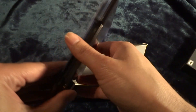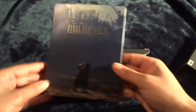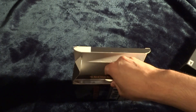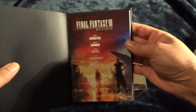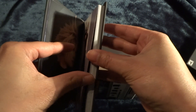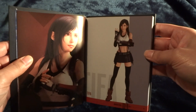We got a steelbook case here. And next up we got an art book. Take a look at a couple pages in here. We got our boy Cloud right there. My boy Barrett. Tifa — everybody's favorite.